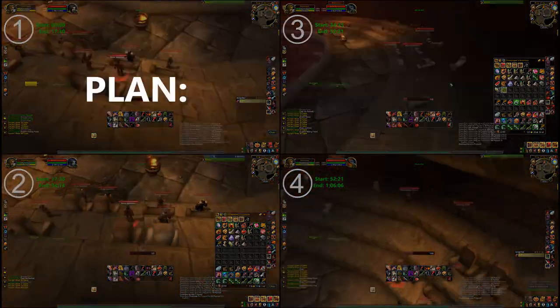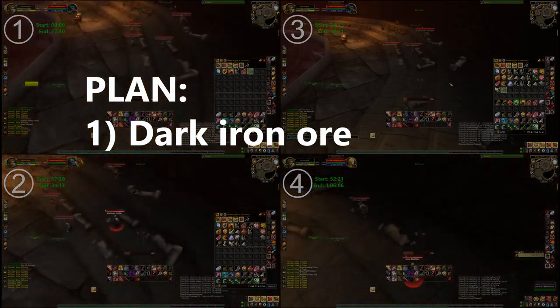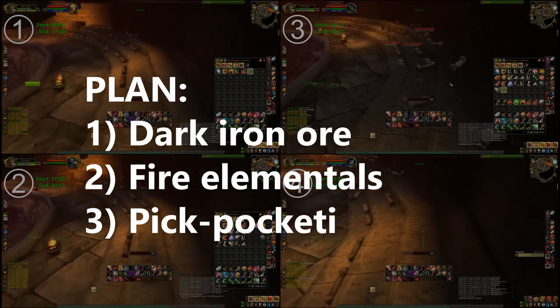So our plan is simple. One: mine easily accessible dark iron ore nodes. Two: kill fire allies for elemental fire. And three: pickpocket in high density locations.